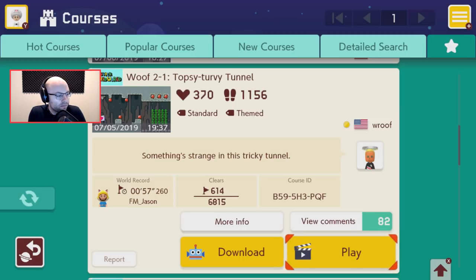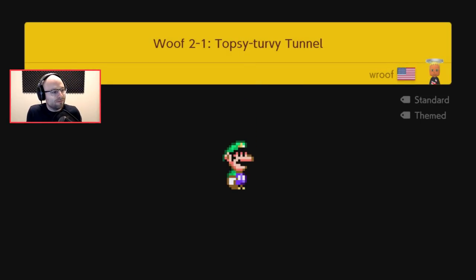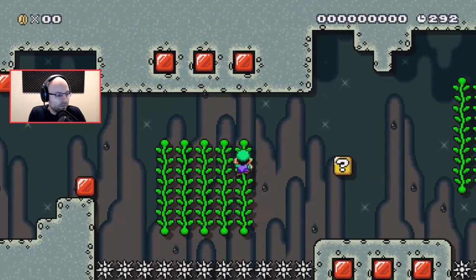9% clear rate — pretty high for an Austin level. "Something strange in this tricky tunnel." To something strange in your tricky tunnel — who are you gonna call? By the way, I totally covered the name or the code. As many people have mentioned on myriad occasions, if there was a better place for the camera, I would put it there, but I don't think there is.